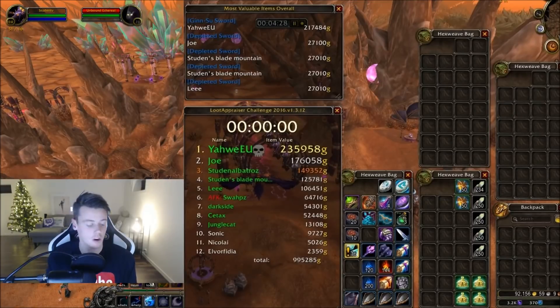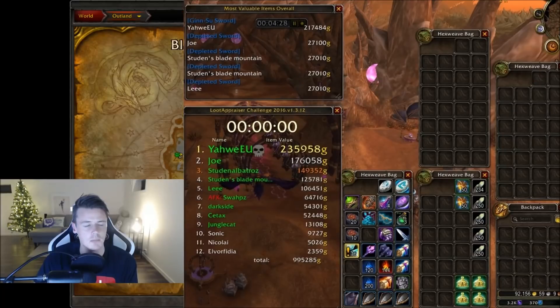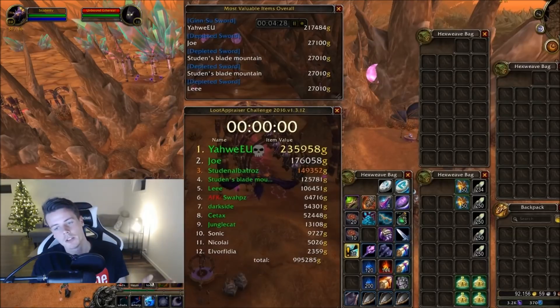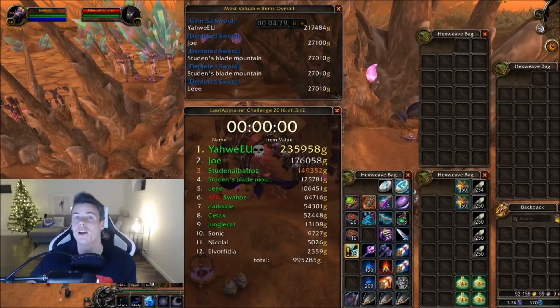This was the second farm of the day. Basically, Bashir's Landing in Blade's Edge Mountain, Outland — get yourself a group. If you guys have a hard time getting a group, you can always join my Discord, link in the description. If you haven't already, make sure to subscribe to my YouTube channel and leave that thumbs up. I will see you all in the next video — bye-bye!